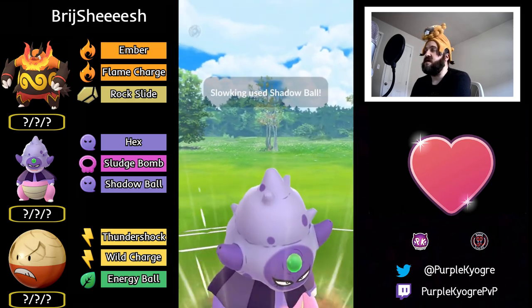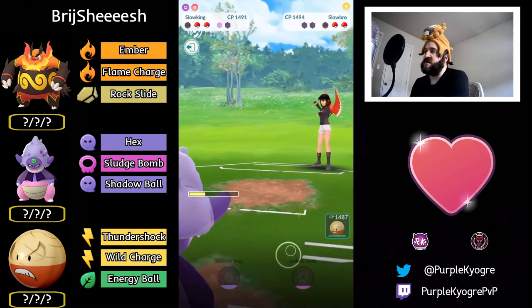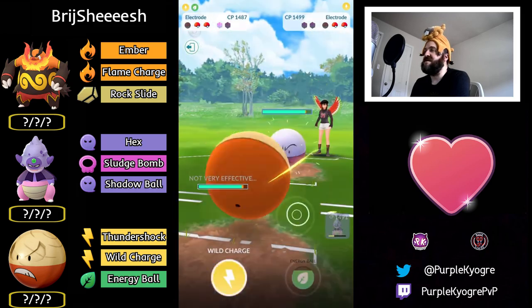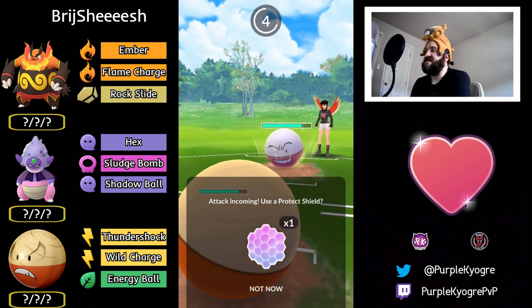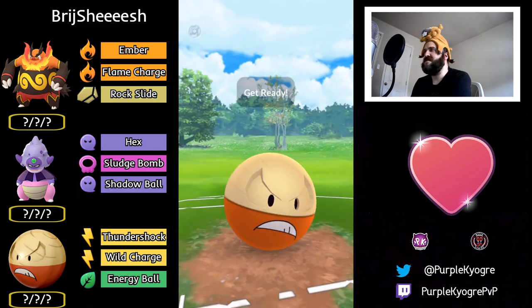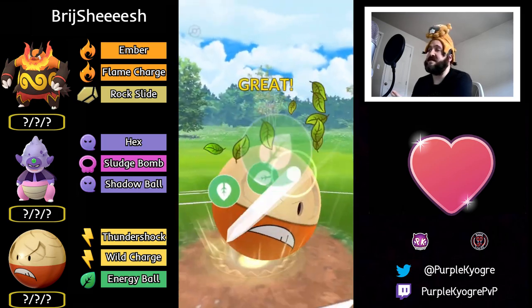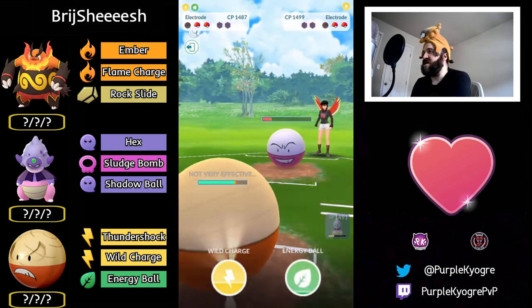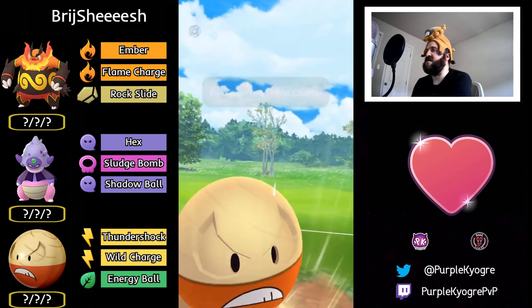Shadow Ball — that's going to KO. The opponent's out of shields, couldn't shield anyway. In comes Electrode — out comes Hisuian Electrode. This Energy Ball is going to do a lot of damage. I don't know if they charged up for Hyper Beam — it's Discharge, that's double resisted, unfortunate. Could have been Foul Play though, so you had to shield. Able to get off a Wild Charge — this will KO the Kantonian Electrode for sure.